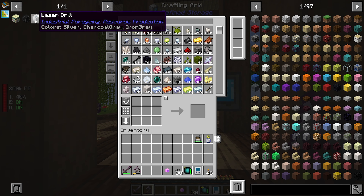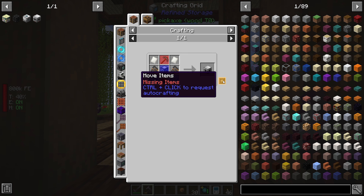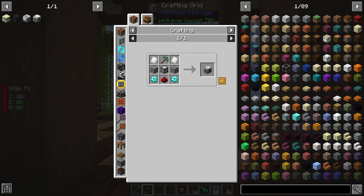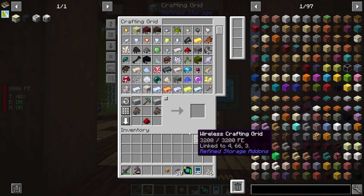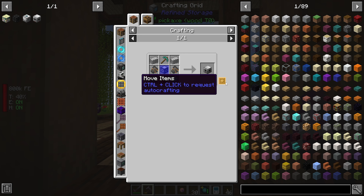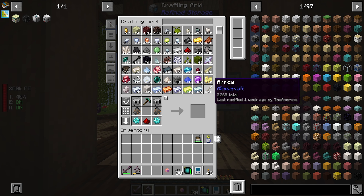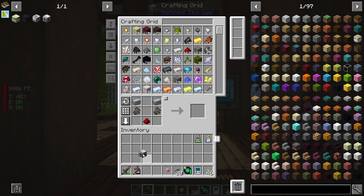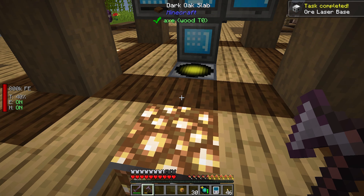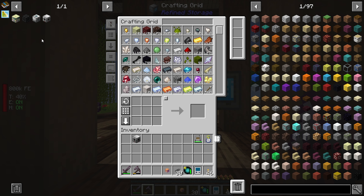Crafting. We need to make these laser drills and ore laser bases. We have some stuff we need to teach the system. We already know how to make diamond gears and advanced machine frames, so that is great. Let's get a diamond pickaxe cooked up, and control-click the rest of the stuff that we need. Good thing we have iron chunks in the system because we need the raw ores.